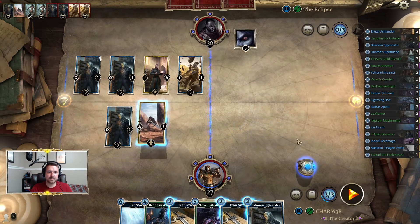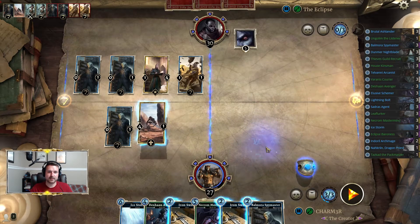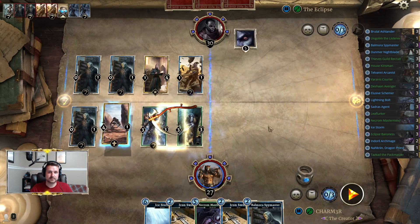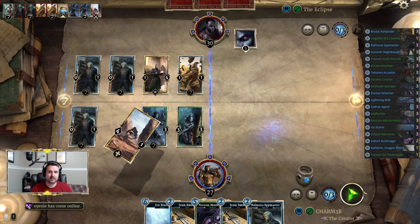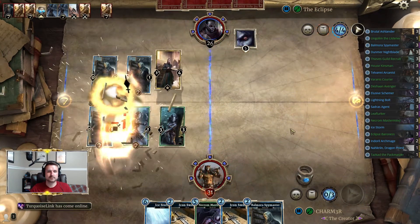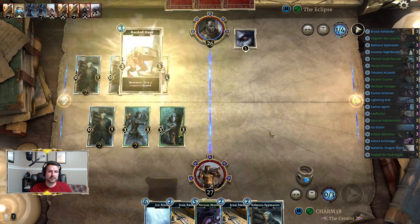Save the iron swords for our spy masters later. I guess we'll start by just putting bodies on the board. I kind of want him to trade into me — I think we're just going to take the drain. Yeah, I'd rather take the health there.